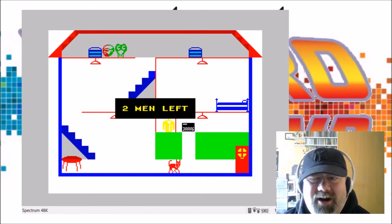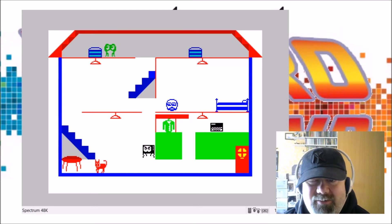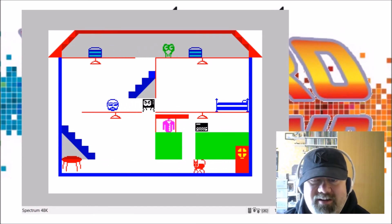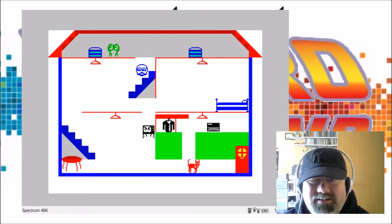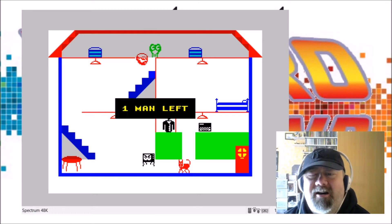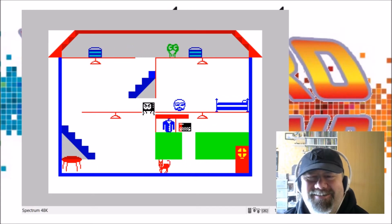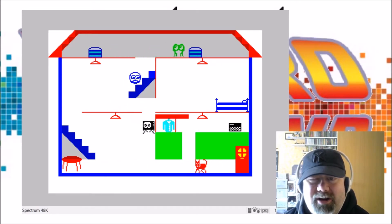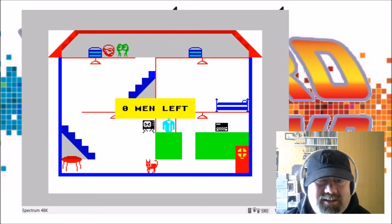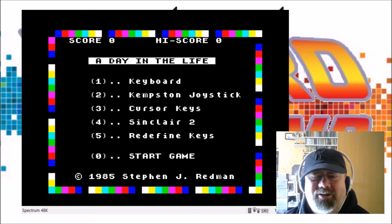Why the hell does he go up there? You haven't got any fire, you can't attack them or anything. Get out of the way. This is hopeless. I don't have any instructions for this so I've no clue what you're supposed to do. Why won't you go up? What the hell are you supposed to do?